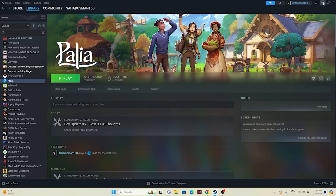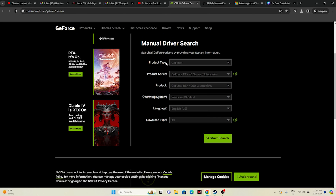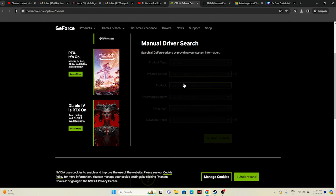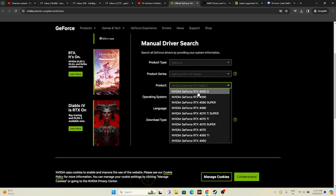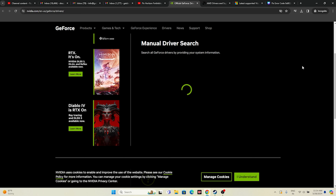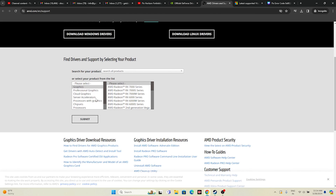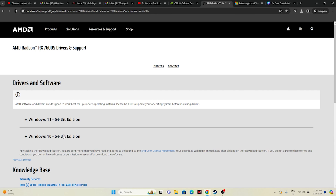Next, update your graphics card drivers. Links for both NVIDIA and AMD will be in the description. For NVIDIA users, select your product type, series, OS, and click Start Search — then download the latest driver version and install it. A restart is mandatory after installation. For AMD users, go to the AMD site, select your details and click Submit, then download the appropriate driver for Windows 10 or Windows 11, install it, and restart.